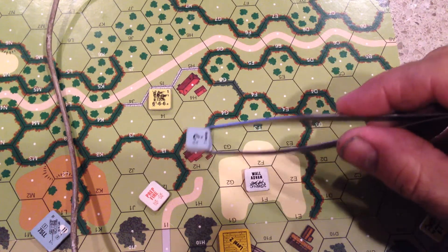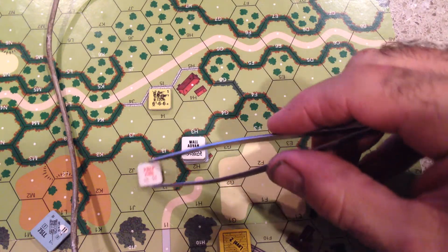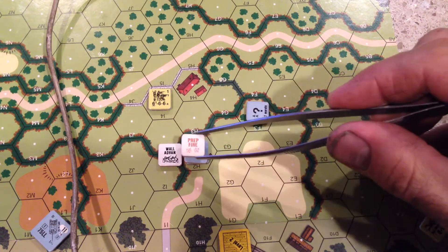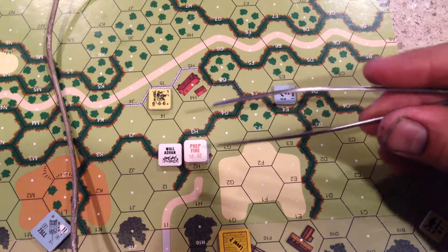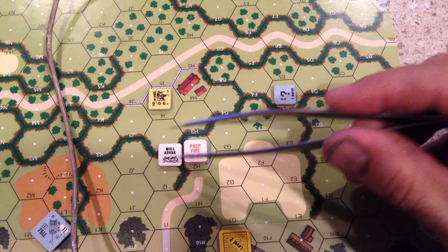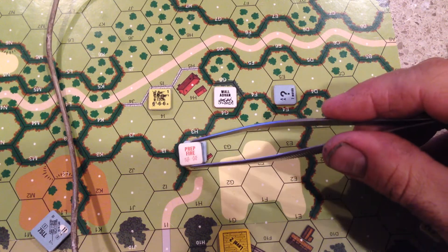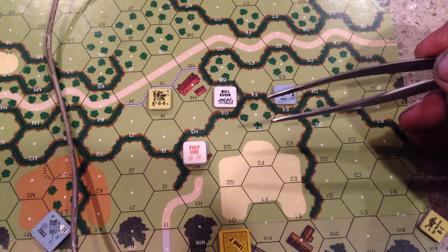Here we have to state whether the German has wall advantage or not. Assuming the German does, and it is the German prep fire phase: the German can fire on the American — loses concealment of course — has wall advantage. Let's say the American survives and does not break. During the movement phase, even though the German is marked prep fire, he can voluntarily drop wall advantage. Because that's one of the times you can drop wall advantage.